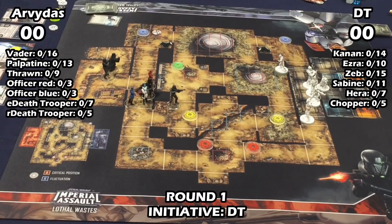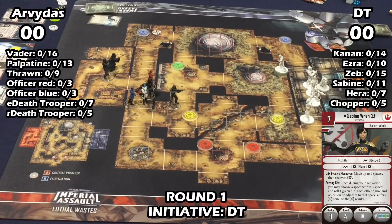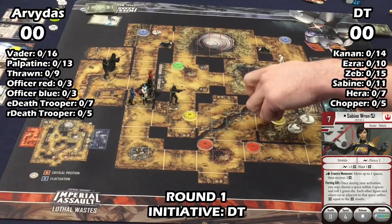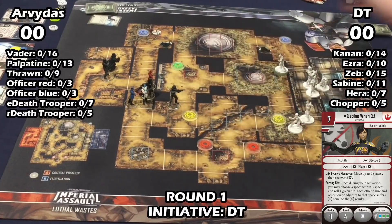I figured I'd be able to get close enough to maybe actually do something. The matchup always feels like whoever overextends first is usually going to be in trouble, so it feels like a good move to get into position instead of pushing forward too aggressively — especially with initiative going to him.